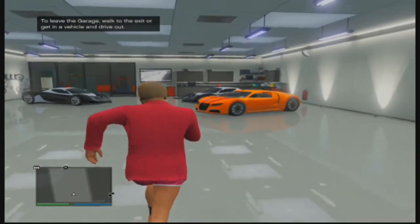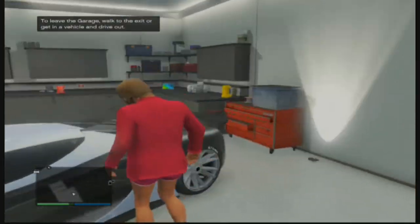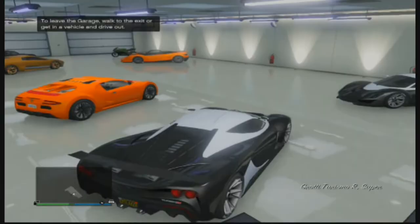Now you're in your garage — just pick the car you want to duplicate. I'm going to choose the Turismo because it gives me a pretty good amount of money. I wouldn't consider using the Adder because it doesn't actually give you as much money as you'd think — it gives you less, because it doesn't have as many upgrades, which is the real reason you get the money.